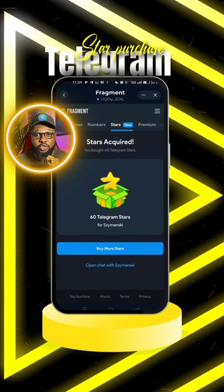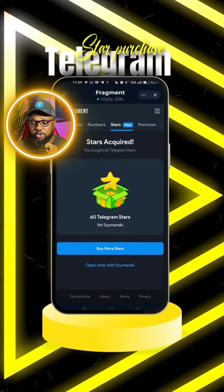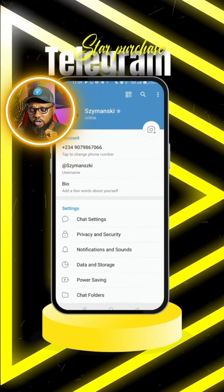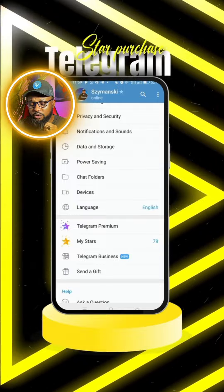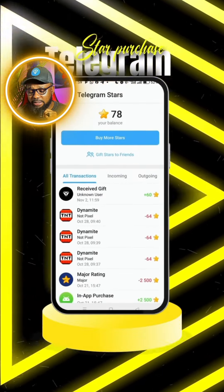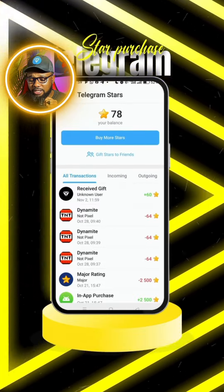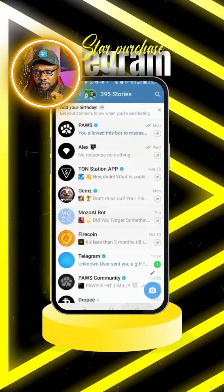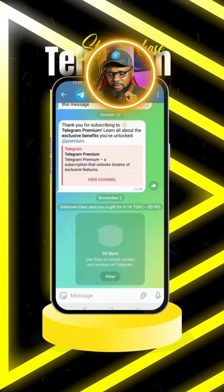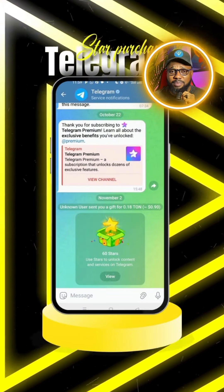Give it a little time to load — it will be recorded on the blockchain, so be patient. As you can see, it has gone through and says 'Stars Acquired.' Heading over to Telegram and scrolling to Stars, you can see it's been added: 'Received 60 Stars.' Telegram will also send you a notification confirming the stars were sent to your account.